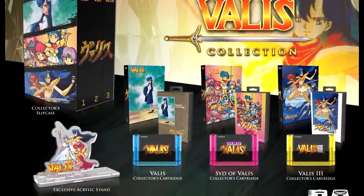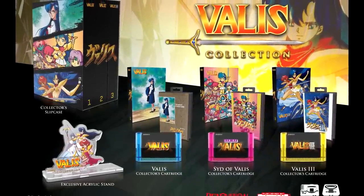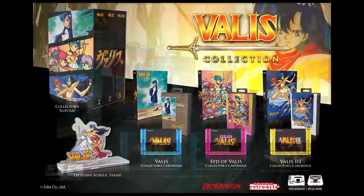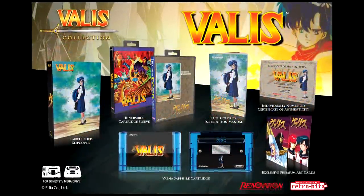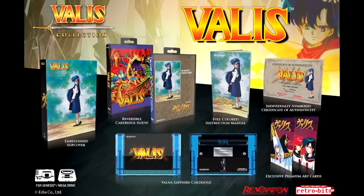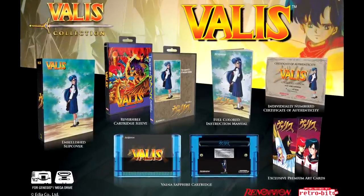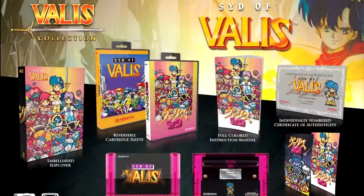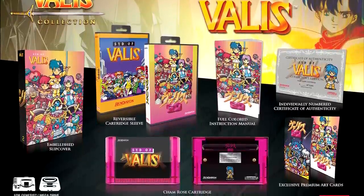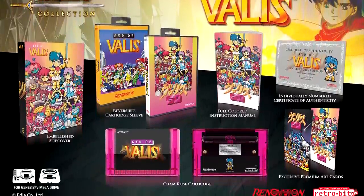RetroBit recently announced it was doing a Valis Collection reissue for the Sega Genesis, a trilogy of games covering Valis 1, 2, and 3. These reissues come in special collector's editions with slipcovers, full-color manuals, art cards, and a reversible slipcover for the case. You can buy these games individually or get them in a special set with all three and a few added bonuses.